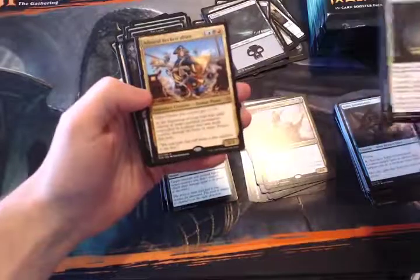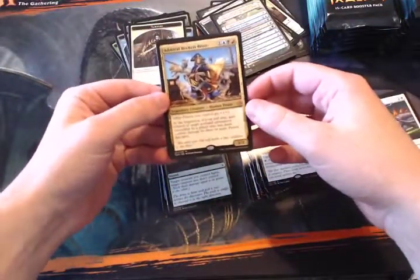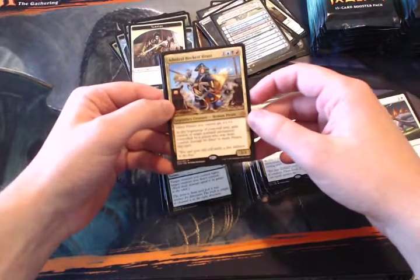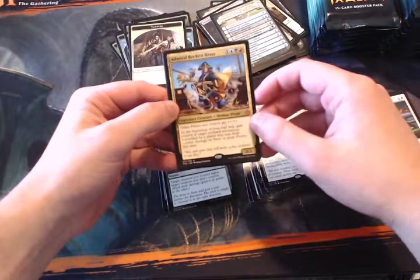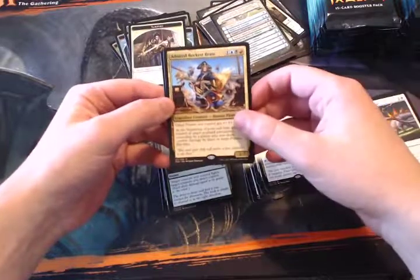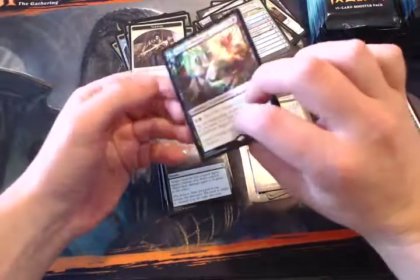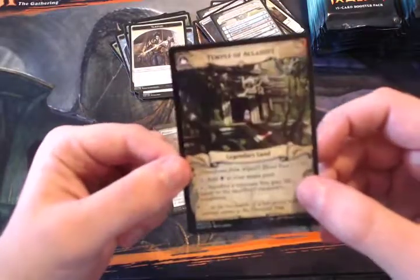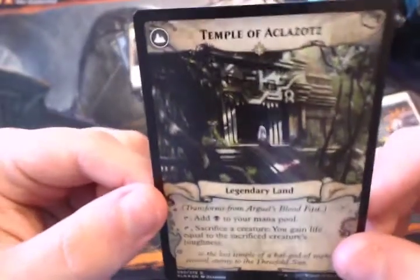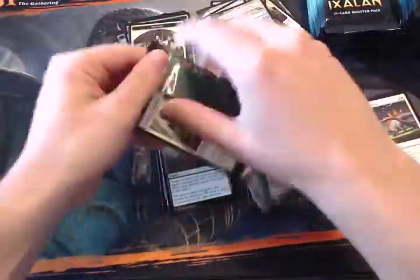Favorable Winds is an awesome card. Admiral Beckett Brass! Wow, it's a great pack. The Pirate lord — other pirates you control get +1/+1. She's a 3/3 herself in Grixis colors, and at the beginning of your end step you gain control of a target non-land permanent controlled by a player who was dealt damage by three or more pirates this turn. That's an obviously hugely powerful effect — you get to steal things — but it's a pretty steep requirement. And then we also have the foil Bloodfast, which just looks beautiful with the foiling.